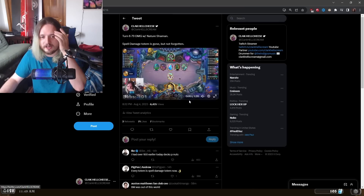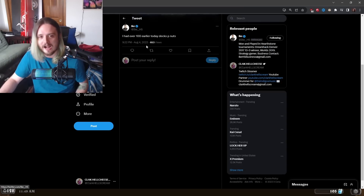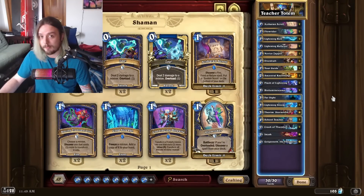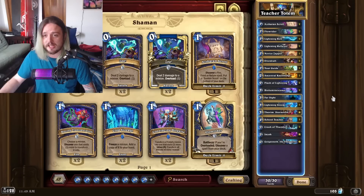The damage potential of this deck is absolutely insane. A fellow content creator, Ike, commented he had over a hundred damage earlier — this deck is pretty nuts. So token Nature Shaman has a ton of potential going for it.